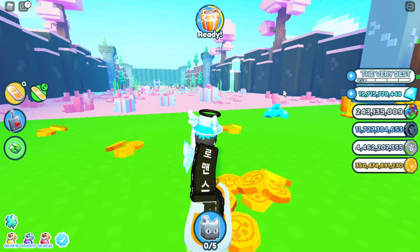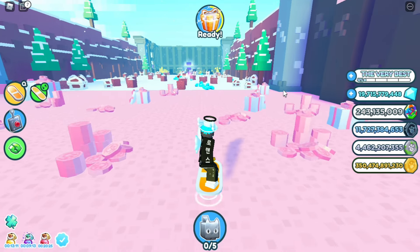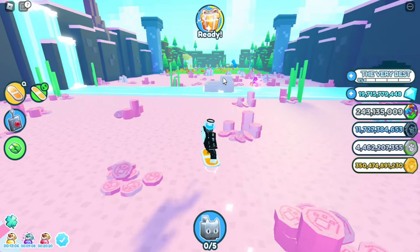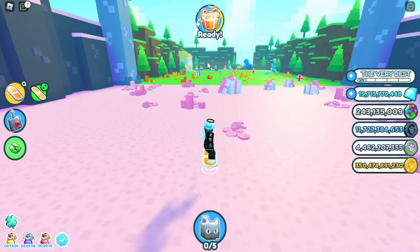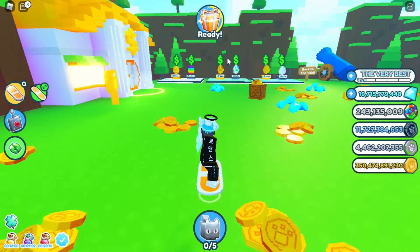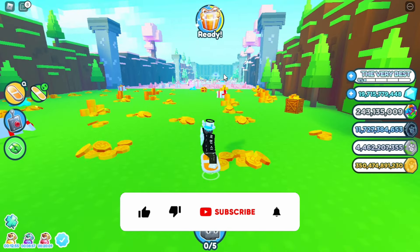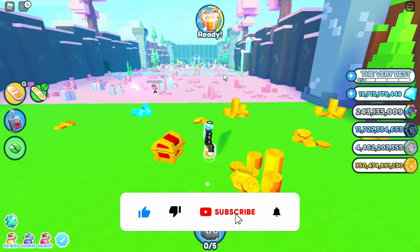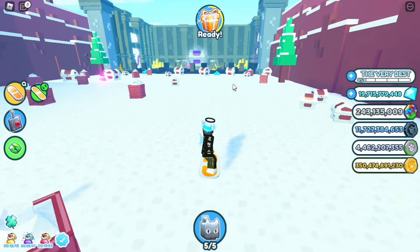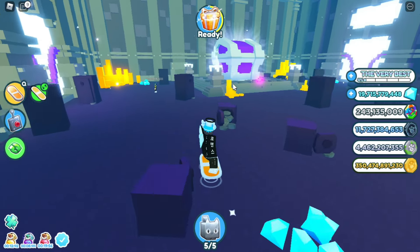Hi guys, so in today's video I have something pretty special because I found the script for Pet Simulator X that basically allows you to farm everything constantly, and at the same time you can open a lot of eggs. This allows you to get a lot of huge pets because you can just open them until you get a huge, like the huge pixel cat. Make sure to like and subscribe. I might give you guys a huge pet for free in the comments if you comment, because I want to get a lot of comments — I'm gonna pick someone to give a huge pet to.